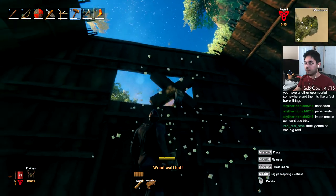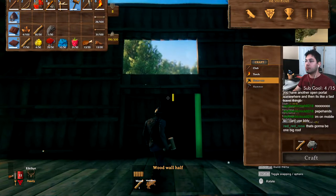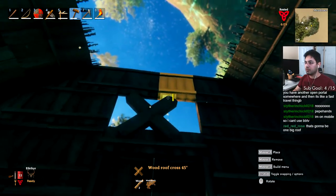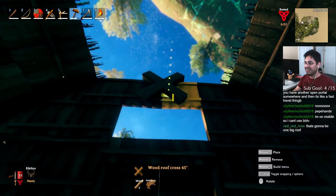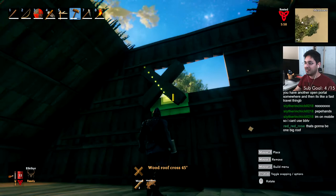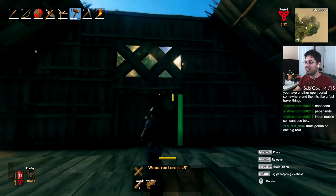My brain just farted for a second. There's a piece of wood up there. I don't want to put two X's — can I put one in the middle? I guess I'll put two X's, whatever. Going to be the double X house.